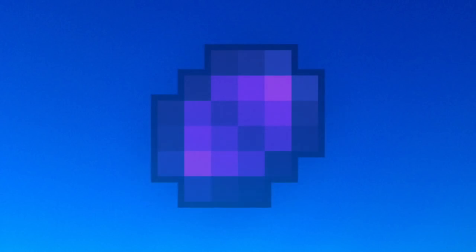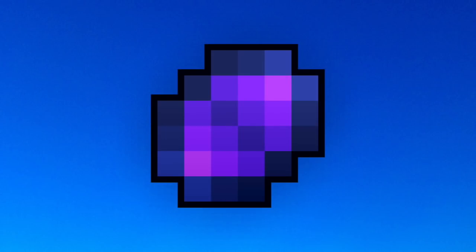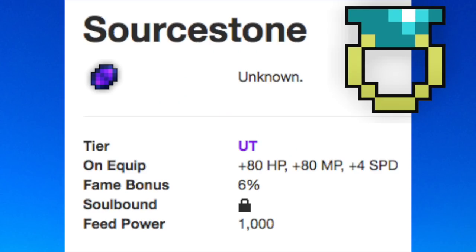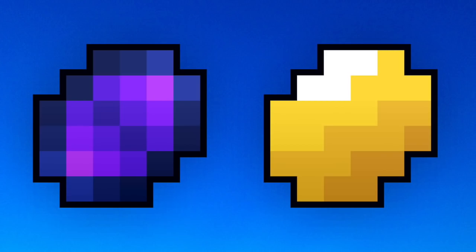The Source Stone is the Void's version of the Loadstone. Only instead of trying to balance out DPS with defense, it opts for a more health and mana driven character. It gives you 80 health, 80 mana, and 4 speed — very comparable to the Nile, which gives you 60 health, 60 mana, 4 speed, and plus 4 dex. The only reason you'd choose Source Stone over something like a Nile is the slightly higher health and mana. Between the two, Source Stone is slightly more survivable than Loadstone.